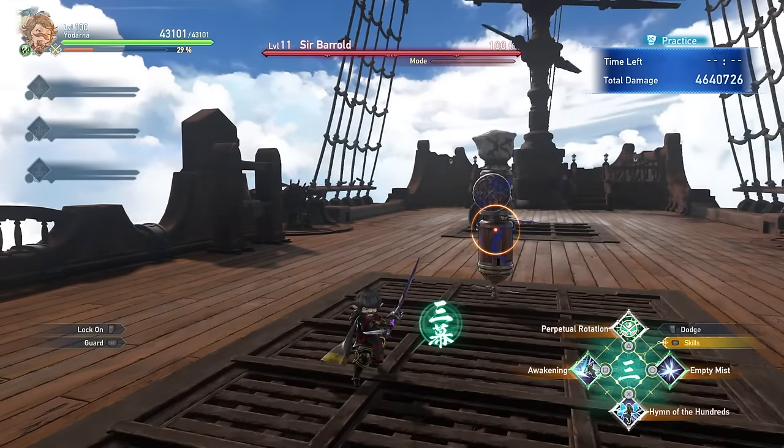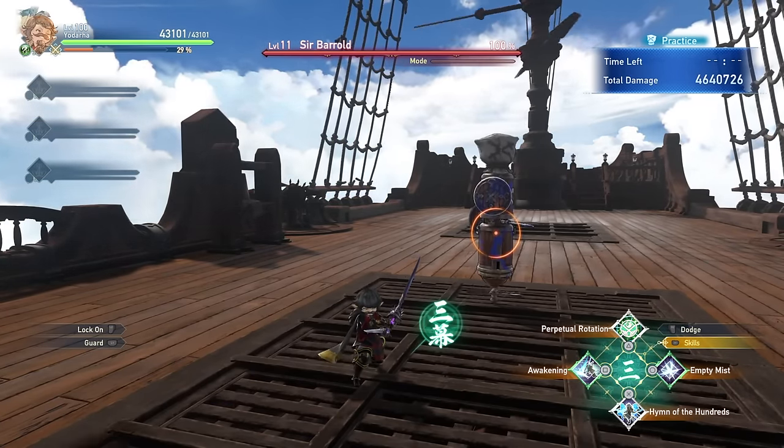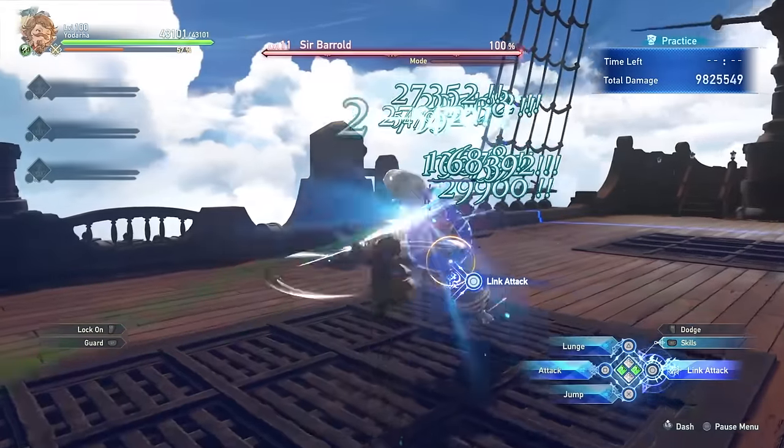As you saw, we also got this mark right here which is a unique mechanic to Yodarha that I'll talk about in a moment. A very cool thing about Yodarha is that if you perform 4 different combo finishers in succession — that's 2, 3, and the 4th one —